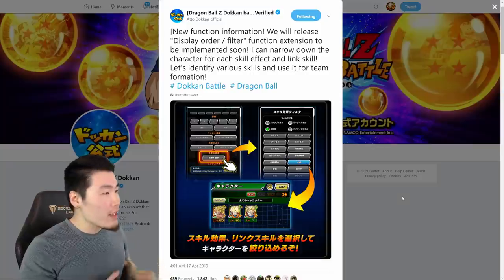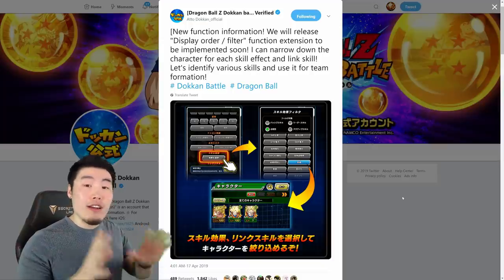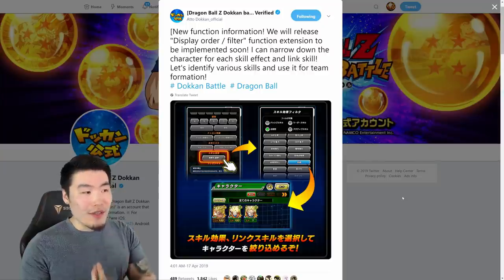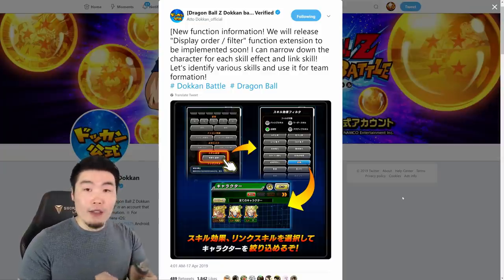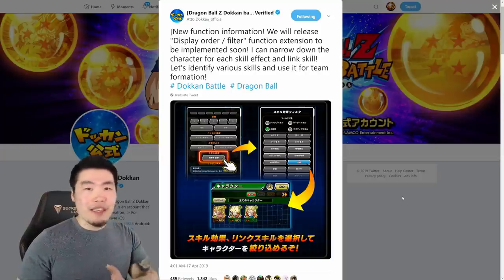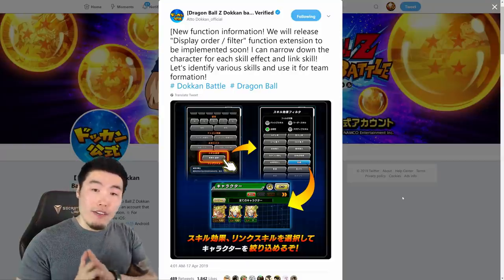The next feature is a new filter system, and this is something I've been asking for for a very long time. We will now be able to filter by both links — so we can filter by characters that have a specific link, like Over in the Flash, Prepare for Battle, Fierce Battle, or more niche links like All in the Family, and so on.